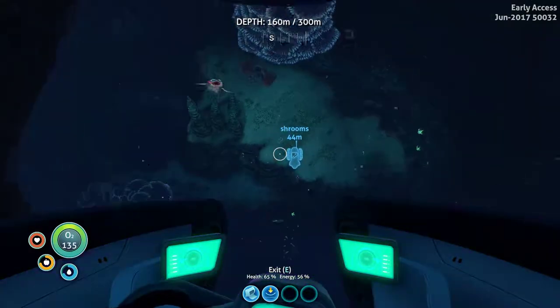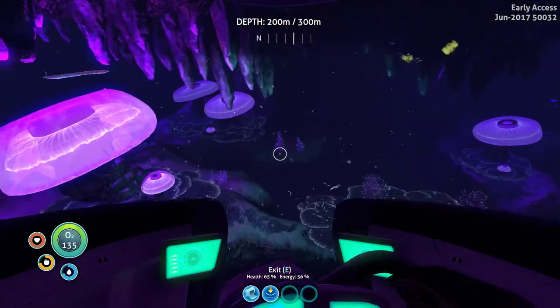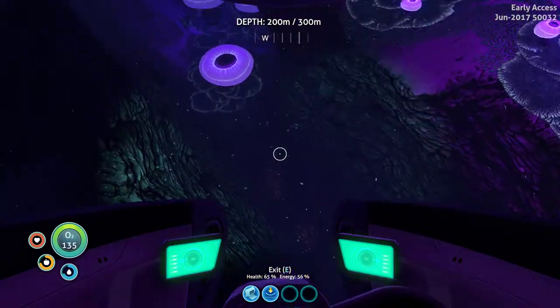So we made it to this point and dropped this beacon before. At the time, we didn't have a submarine, so we couldn't really do this because we have to go up for air all the time. But now we can basically bring air with us and check this place out.